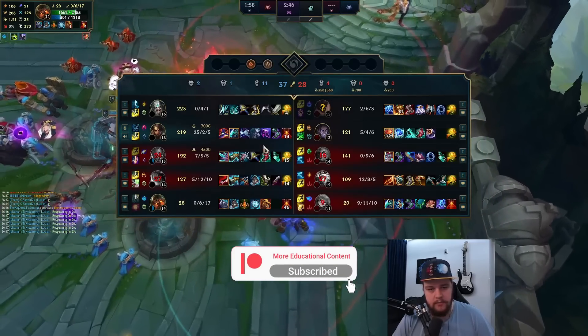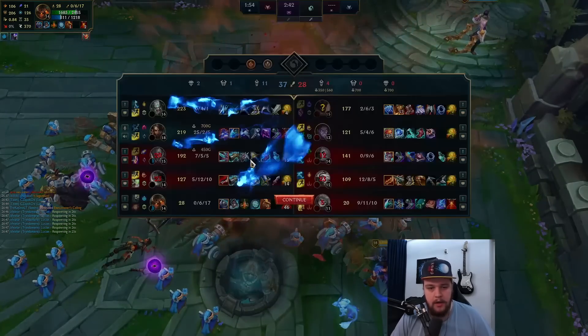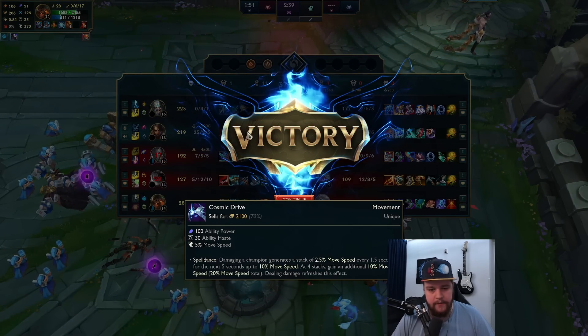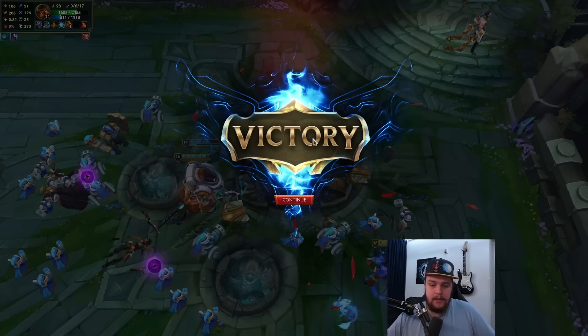Finish the Void Staff here — and again, no Lich Bane. You can buy Lich Bane for more sustained damage, but 4500 damage on Night Harvester shows you really all the damage you need. That's it for Nidalee — I hope you guys have learned something from this. If you have any questions leave those below, and I'll see you guys in the end game stats.